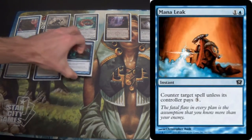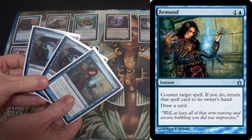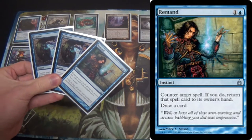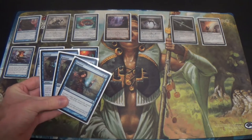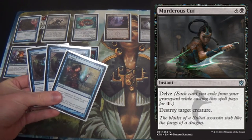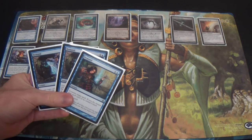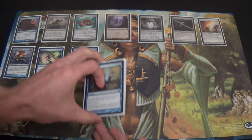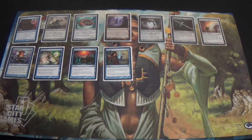Four Mana Leak — goes without saying. Only three Remand — it is as many as I have, but I'm actually not terribly keen. Remand is actually very bad against spot removal. It's okay against something like Murderer's Cut where you're getting value because they're losing cards in their graveyard. But Lightning Bolt — not so much; they probably just cast it right back. Remand is more for getting value off hitting Delve spells like Tasigur or Gurmag Angler, giant spells where it essentially reads like Time Walk.